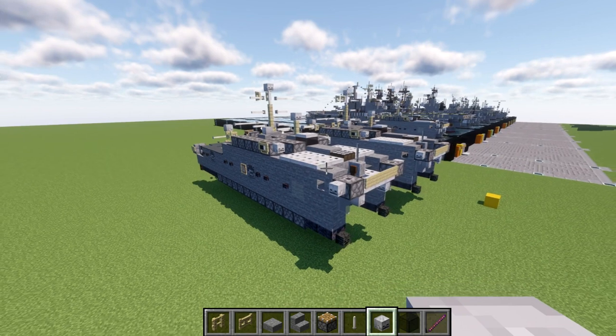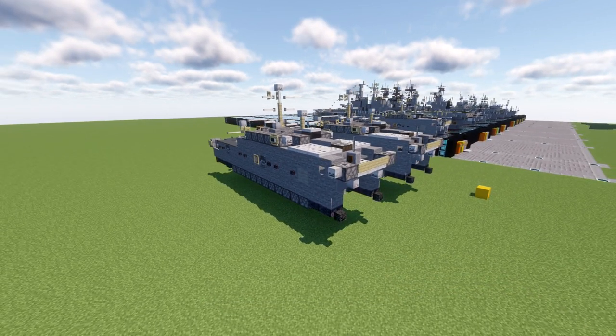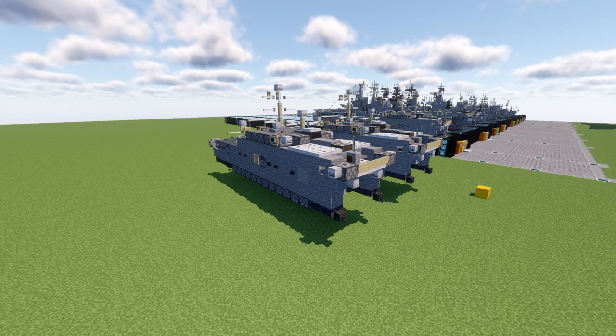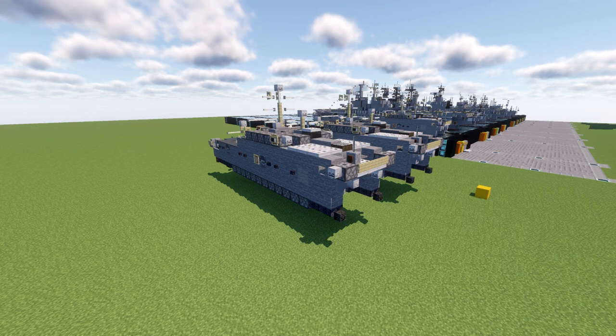And with that, layers five through nine and the full tutorial for the USNS Spearhead, part of the Spearhead class of Expeditionary Fast Transports, is complete. Hope you guys enjoy this tutorial and are able to put it to good use — this is a kind of off-beat ship, so hopefully you can find a cool use for it in your BAFTA build fleets. If you do use this build, please give me proper credit with a link back to my channel or this video. A big special thanks to Patreon supporter Derek Frost-Rusberg for making this tutorial possible, and as always feel free to check my Patreon page in the video description. Thank you so much for watching — don't forget to like, comment, and subscribe. This has been Kirito, and I'll see you guys next time.